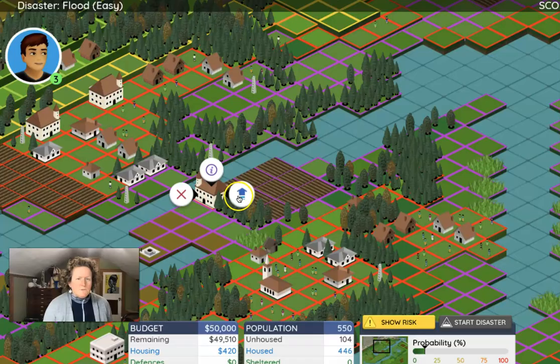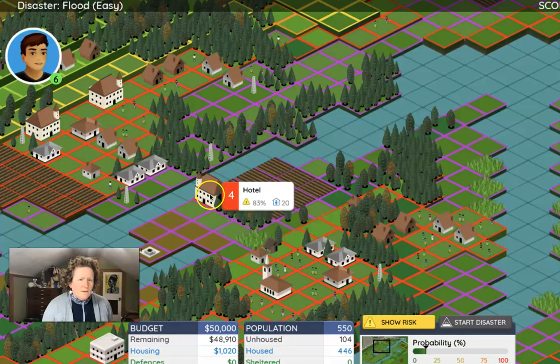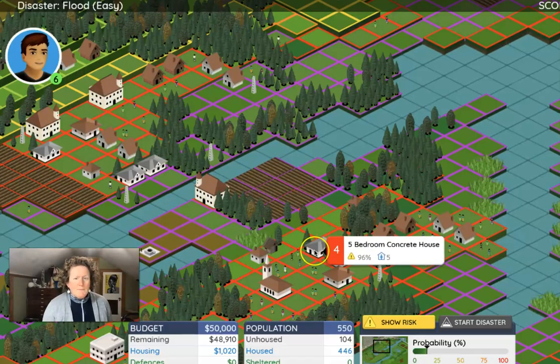We could choose to upgrade it — we can protect it, raise it a little bit, protect against sewer backflow, and put some waterproof sealant on it to help protect it, though it may not be enough. We're playing the game here, but every community that has a flood risk kind of plays this game for real.